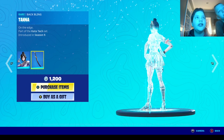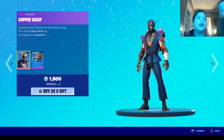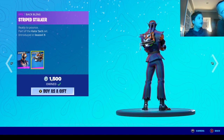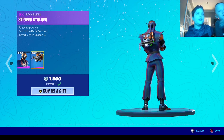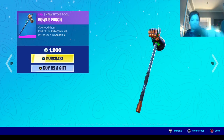We have Tsuki — I think it's Tsuki or something — the Tahana, I don't know how to say that, the Copper Wasp, and the Striped Stalker bat bling. Also we got Bubble Plays here — Bubble Plays and the Power Punch Pickaxe, right here.